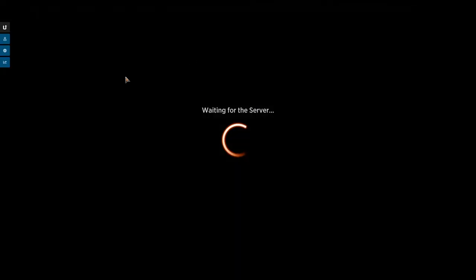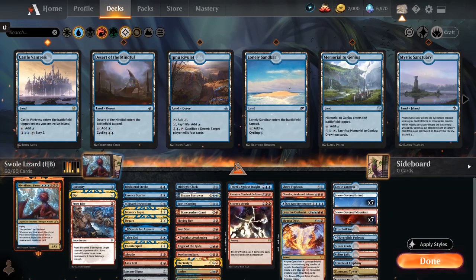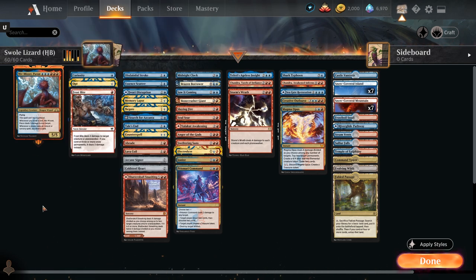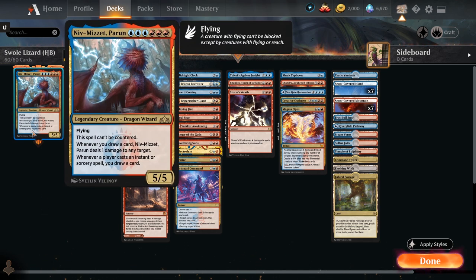Today's deck is going to be built around the swirl lizard himself, Niv-Mizzet Parun. Six mana 5/5 with flying, spells cannot be countered. Whenever you draw a card, Niv-Mizzet deals one damage to any target, and whenever you cast an instant or sorcery spell you draw a card. I'm still going for it — the just-playing-Niv-Mizzet itch. We've played this once on the channel before and it did pretty well. It's essentially a blue-red control list and its finisher is the commander itself.